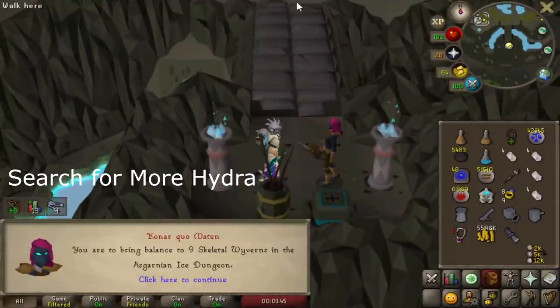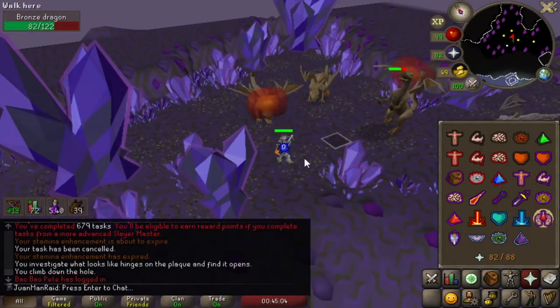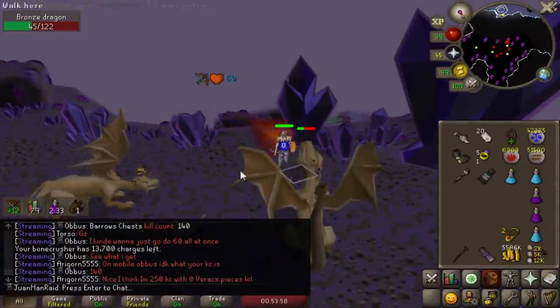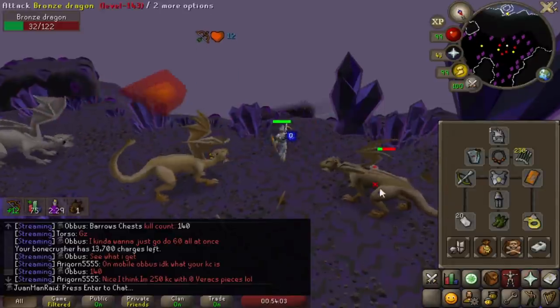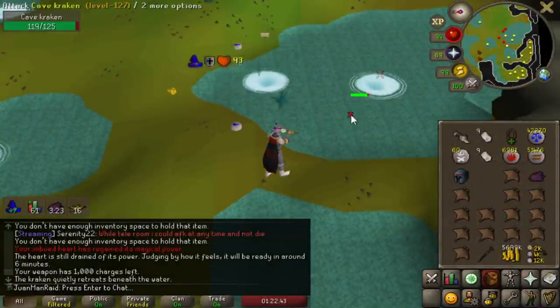9 skeletal wyverns for the first point boost. These things only have 120 HP. I can't believe this but 39 bronze dragons with this setup is literally under 10 minutes to do.